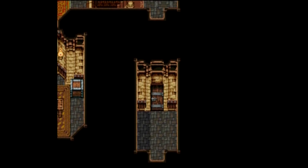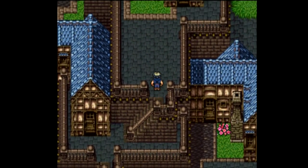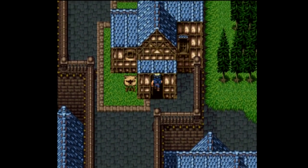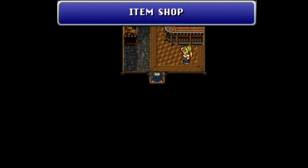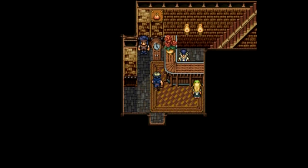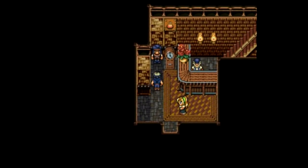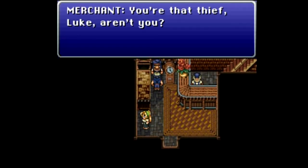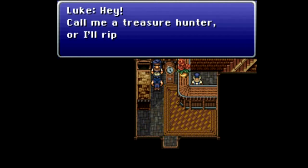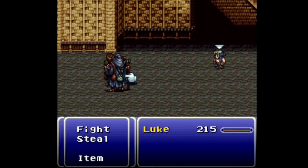So now we're going to get dressed as merchants — they kind of told you how to do it. The kid was probably supposed to say only merchants could pass through, but instead said 'people dressed as merchants,' which is a bit of a giveaway. Into the item shop we go. There's another merchant just kind of standing to the side. He says 'You're that thief Luke, aren't you?' and Luke replies 'Call me a treasure hunter and I'll rip your lungs out.' And it is battle time.